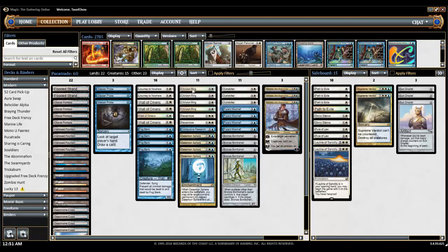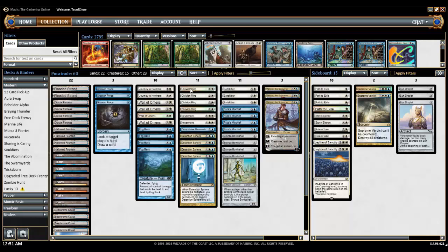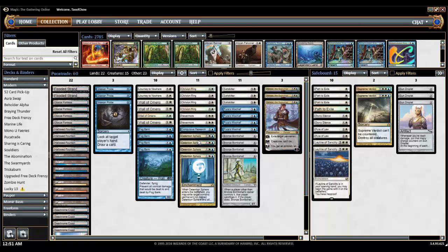The same thing goes for Oblivion Ring. Oblivion Ring is really nice, especially because it doesn't have to exile a creature — it can exile any non-land permanent. A must-have is Detention Sphere, which is awesome to have in there. Especially later on with Venser, it works really great.